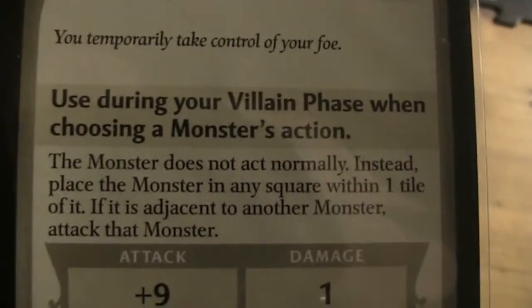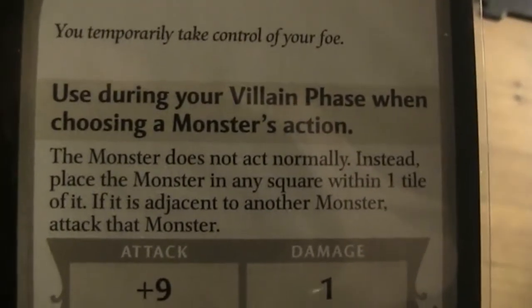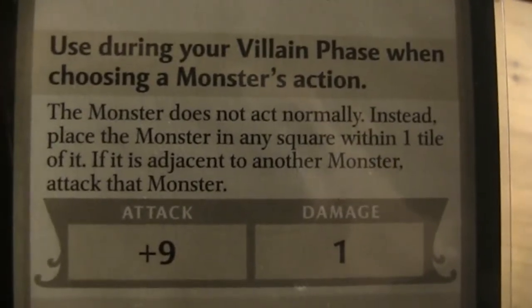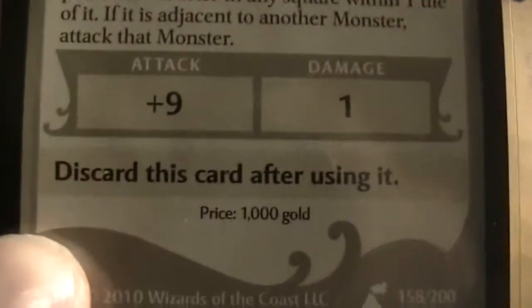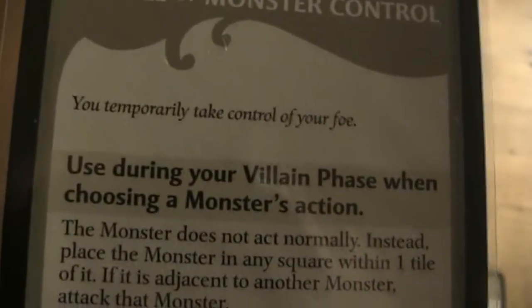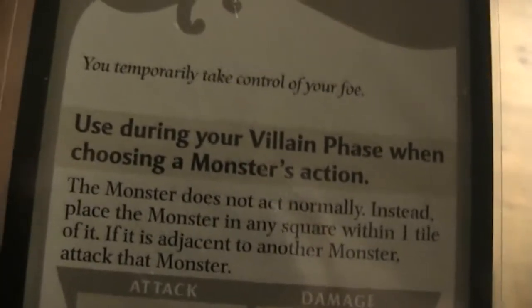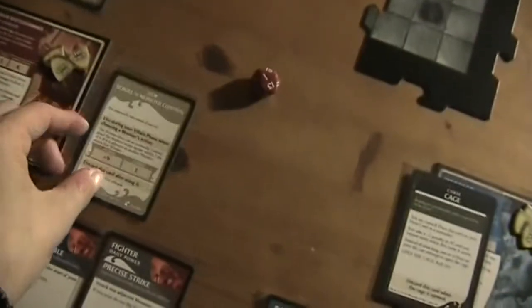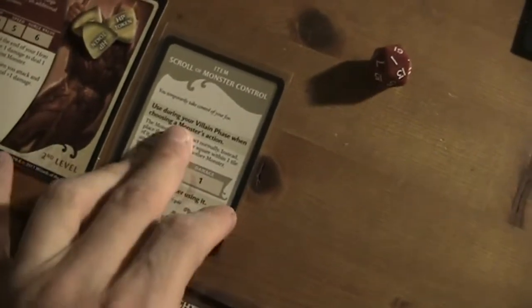Let's see: the monster does not act normally. Instead, place the monster in any square within one tile of it. If it is adjacent to another monster, attack that monster. That's kind of cool. We can only use this once when choosing a monster's action. That could be good, I guess.